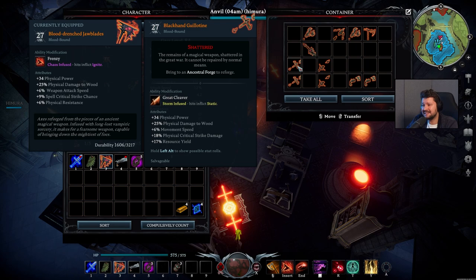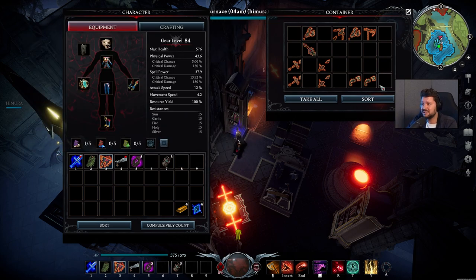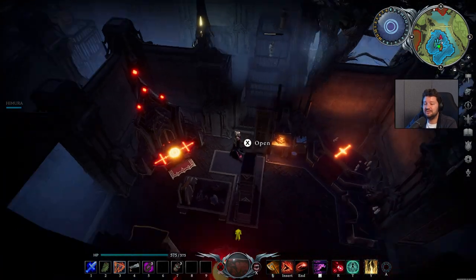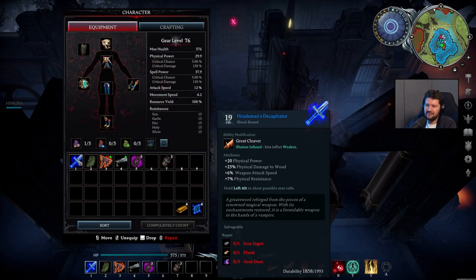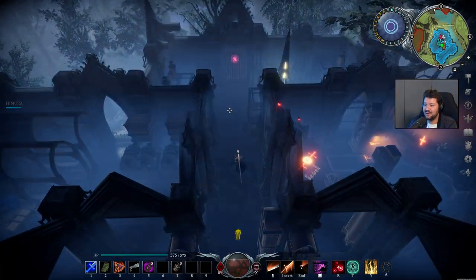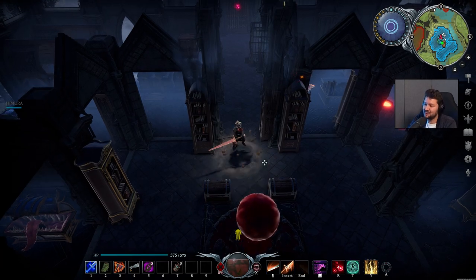Every single one of these can be unique. Sometimes you will find the exact same name but they can still have entirely different stats. These are Endgame Legendaries which you will primarily find when taking out high-level V-Blood bosses. From the Dunley Farmlands you can start finding the Blue Items, which are also very strong Shattered Weapons. For example, I have a Hatsman Decapitator right here, which I found in the Dunley Farmlands — Physical Damage to Boot, Weapon Attack Speed, Physical Resistance, and it comes with some pretty epic new abilities. Great Swords are super cool to have.